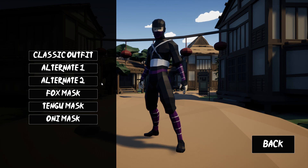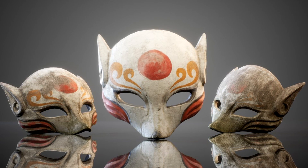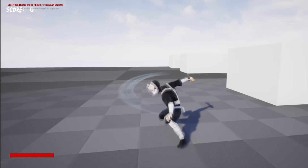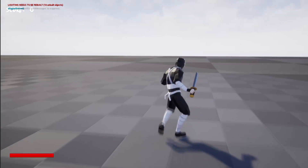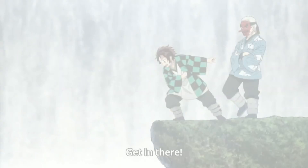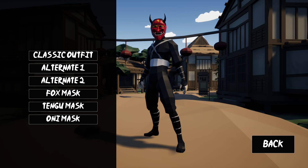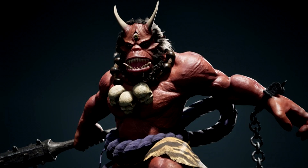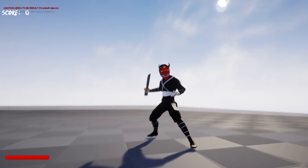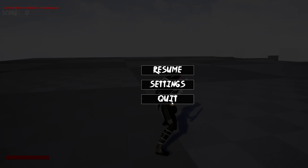Then we have the three other skins you're going to have to unlock. First up, we have the fox mask — a classic Japanese mask that I thought would be a good idea to add. I made it so each mask matches the belts the player character is wearing. Then we have my favourite, the Tengu mask, also a classic Japanese mask. I recently started watching Demon Slayer and noticed a character wearing it, so I had to include it. Finally, we have the Oni mask. Oni means demon in Japanese, hence why it looks like a demon — this is actually my least favourite. I had a problem since it was mainly red and I didn't want two costumes with red belts, so for the Oni mask I made the belts black when you put on the skin.